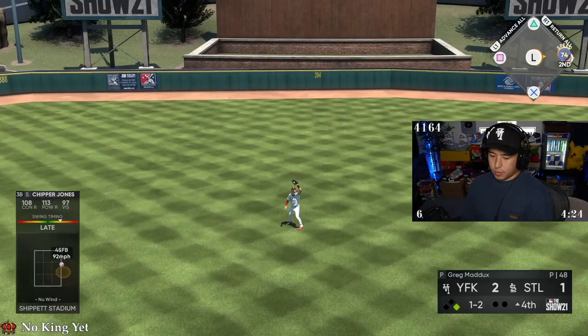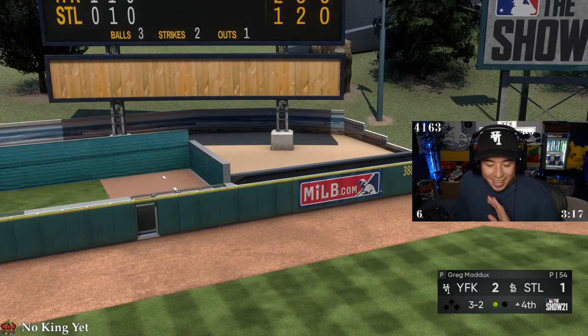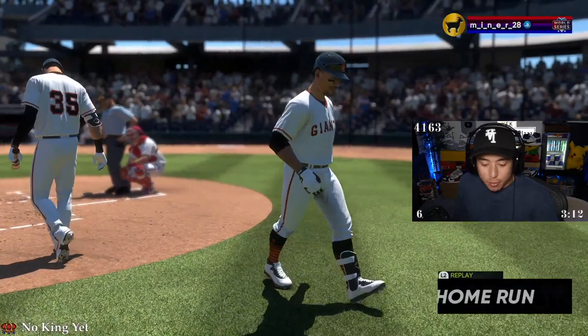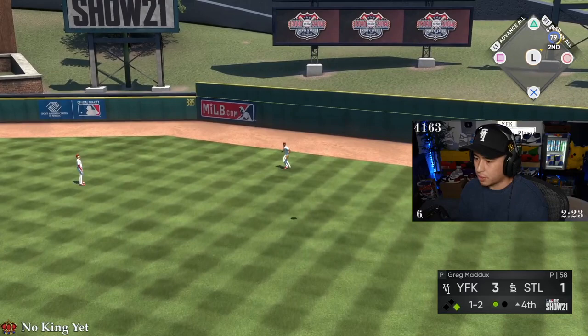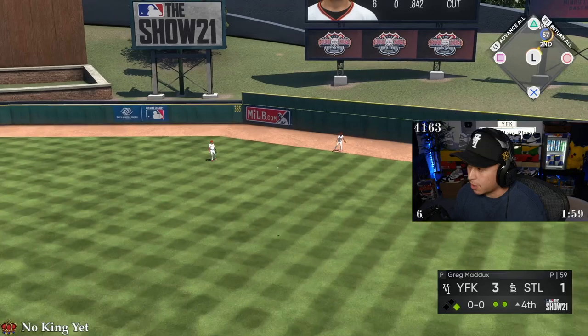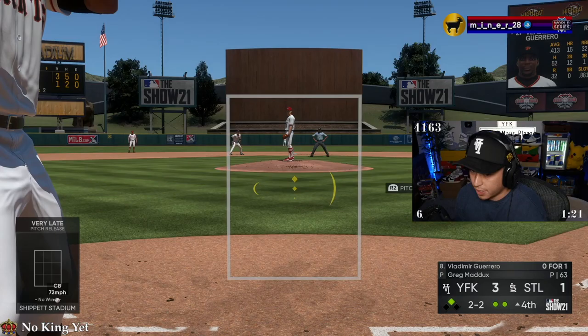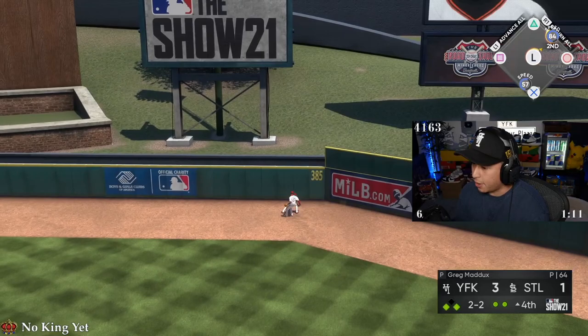It's just Mookie Betts — what else do you want me to say? It's every time. I cannot even describe what I'm doing with this guy anymore. Belly, belly — that's gonna be a fly out, and it's not even close. Look at Adley — dude, Adley's just delicious. Adley just gets on for me. What pitch is hard for me to hit off? Literally none right now. I do not have very many weaknesses at the plate.